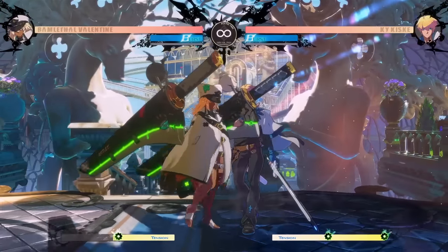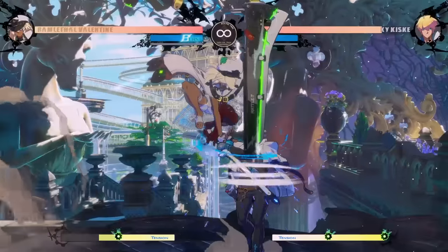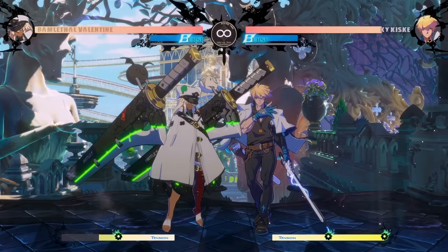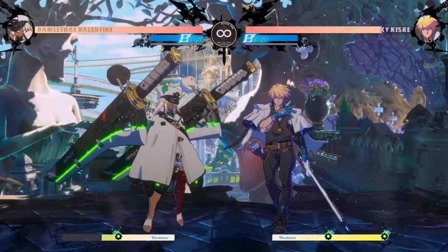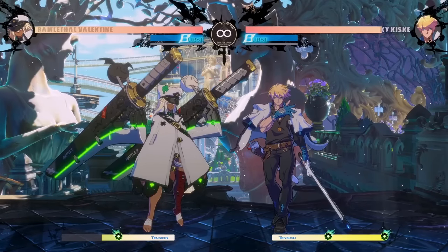I also wanted to mention Ram's throw, because this actually leads to a safe jump. You have time to dash forward, jump, and then do heavy slash. And if the opponent wakes up and tries any buttons, they will get hit. However, if they go for anything invincible like a dragon punch or a wake-up super, you'll land in time to block it. So her forward throw is actually really good once you learn the safe jump timing.